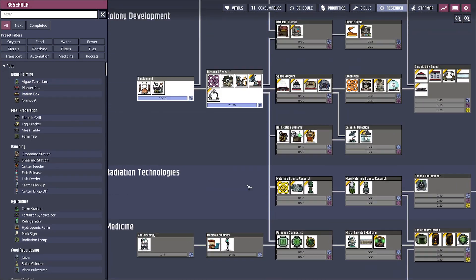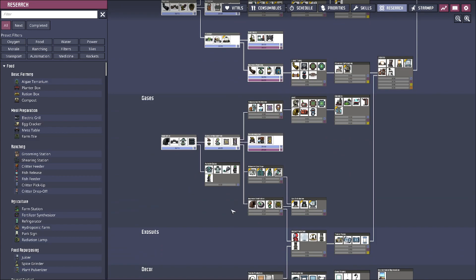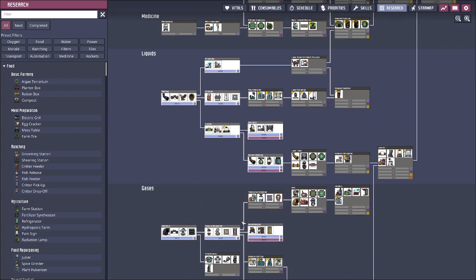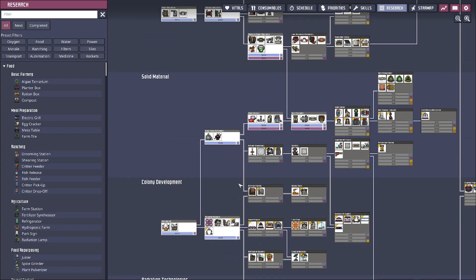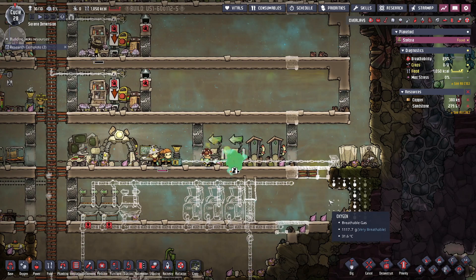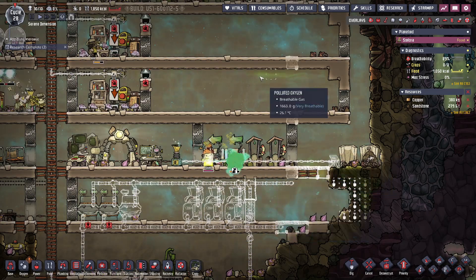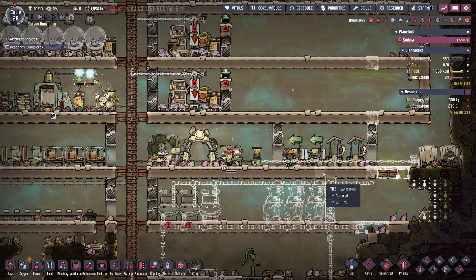They're done with that research. What's next in line? I'm getting all of my days mixed up here. Insulated tile will be good. Gas reservoir would be good. But I think — battery, there we go — we want the smart battery. And then we need to change this. There's a reason for it: I don't want them breathing in the gross oxygen, because then they'll have yucky lungs and they breathe more, which means you have less oxygen.